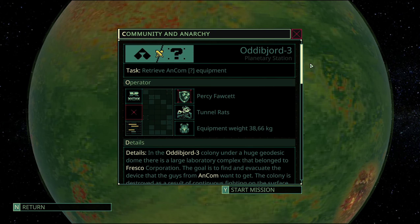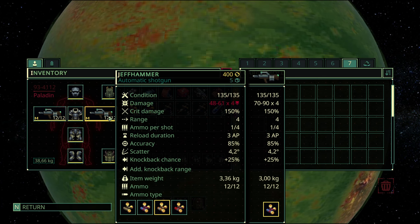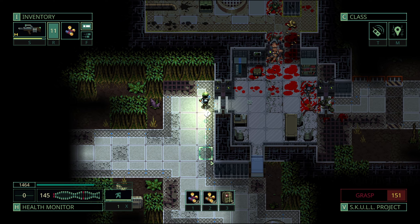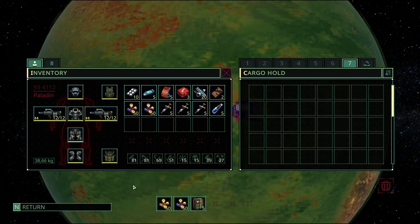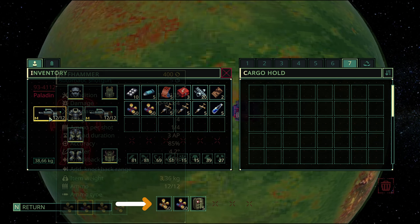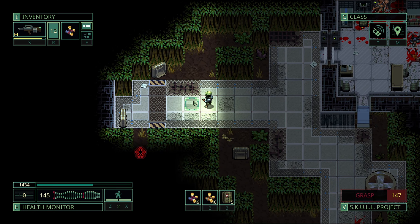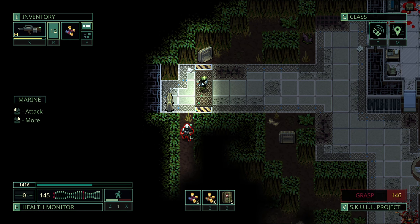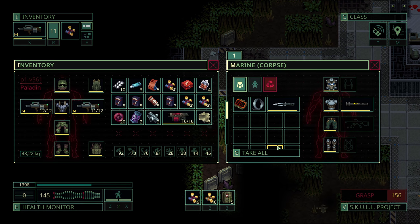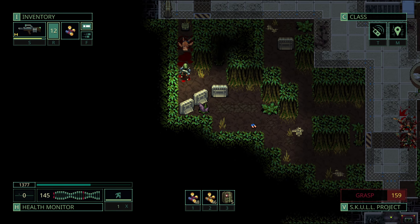Let's talk mission loadout now. Why only use one busted Jeff Hammer when you can have two? Because we will have to deal with both Tess Clan and heavy armored realware enemies in this mission, I advise you to take two of these. I recommend using flechette ammo in one shotgun and regular buckshot in the other, so you'll have what is necessary to deal the two most important damage types for this mission — piercing and cut.